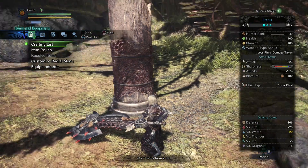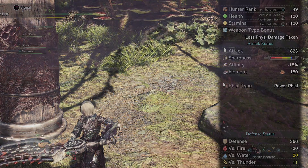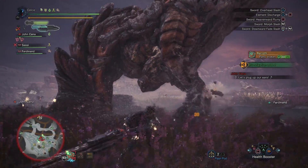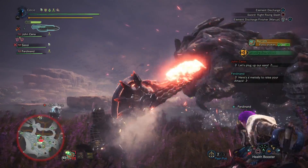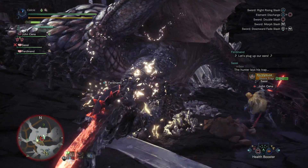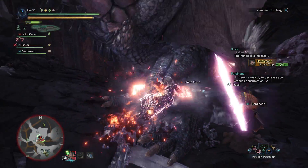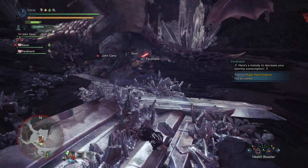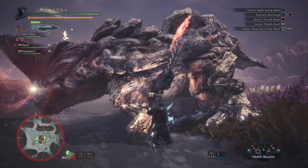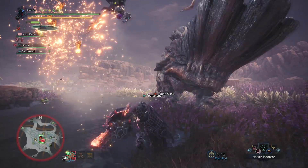I'm currently using the Basil Goose tree of Switch Axe, which deals blast damage, and I have the Power Phial on it. Every Switch Axe has one type of phial which boosts their capabilities while in sword mode. The Power Phial boosts the raw power of the sword mode. There are also elemental phials that boost the natural elemental status, poison phials, paralysis phials, and exhaust phials — which are phenomenal, since you'll be wearing the monster out as you're doing damage. That's one of the strongest elements of the Switch Axe.